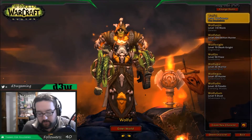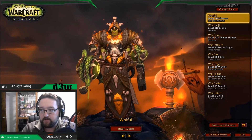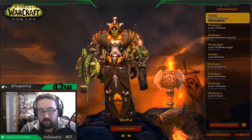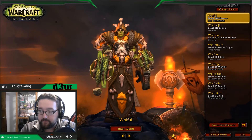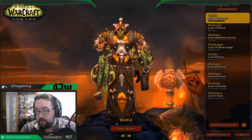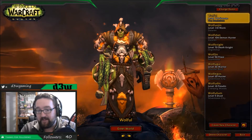Hi everybody, welcome back. This is D3W Gaming and I am doing a little bit of research and I would like to share with you the artifact traits that came out in 7.2 as well as the path that you must take for the Resto Shaman as a whole. Including everything from 7.0 all the way up to 7.2, I'm going to go through the best possible path for you.